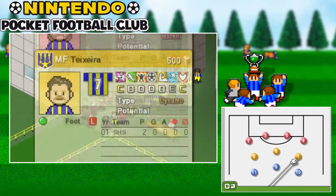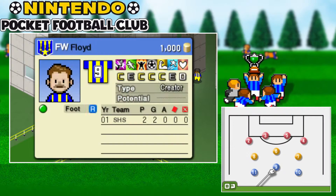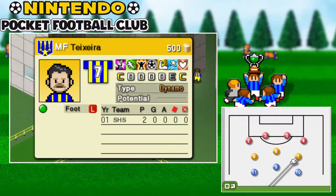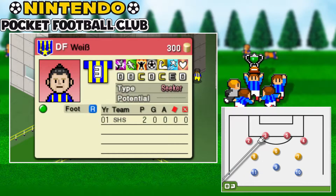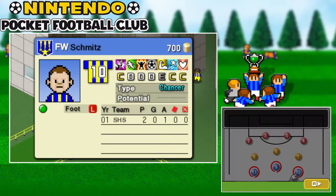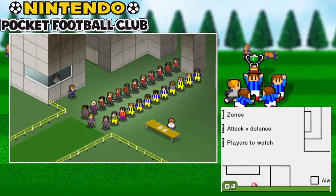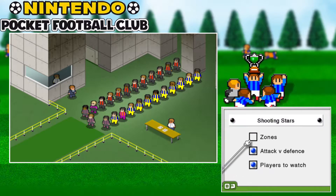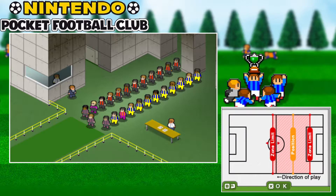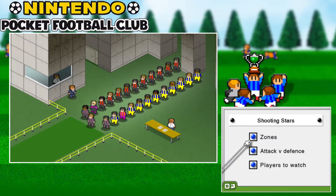Let's see how the players look, if there's any Cs. All three of the strikers have C in shooting and kicking. Teixeira also has a C. Okay, so let's focus on the main front three. Let's play defensive actually.